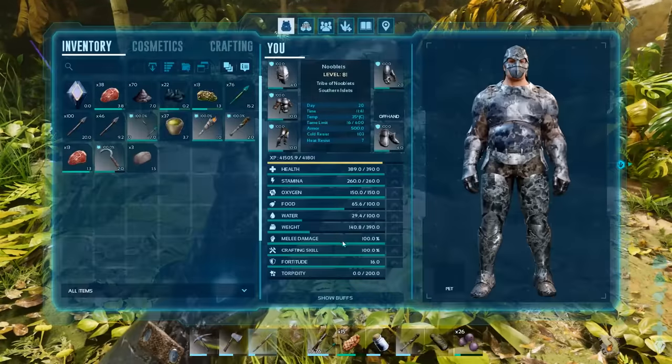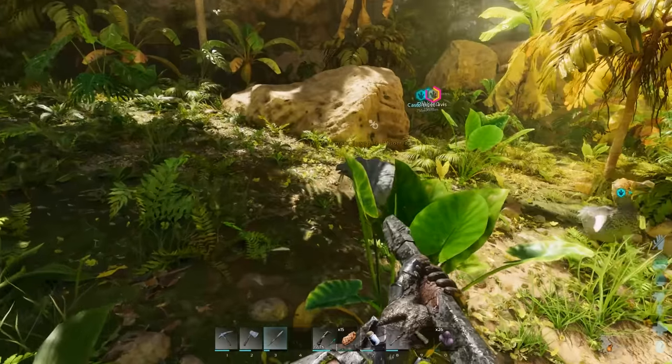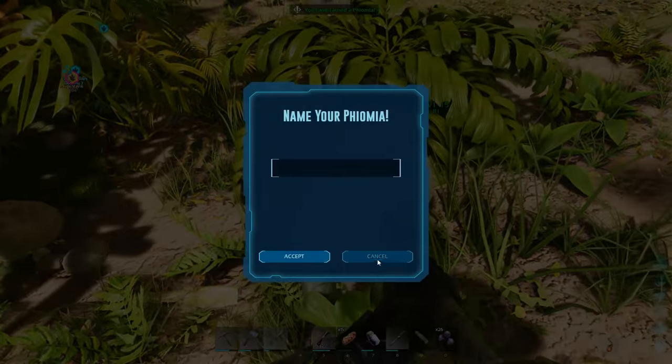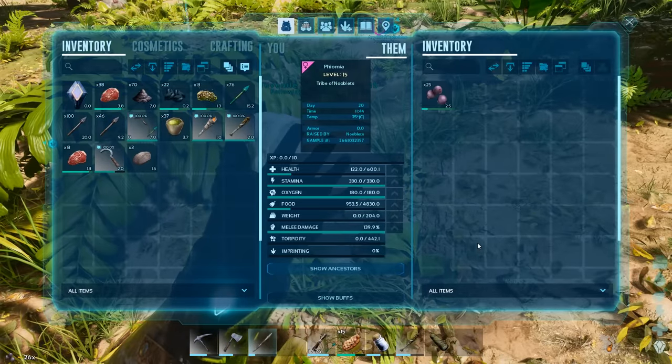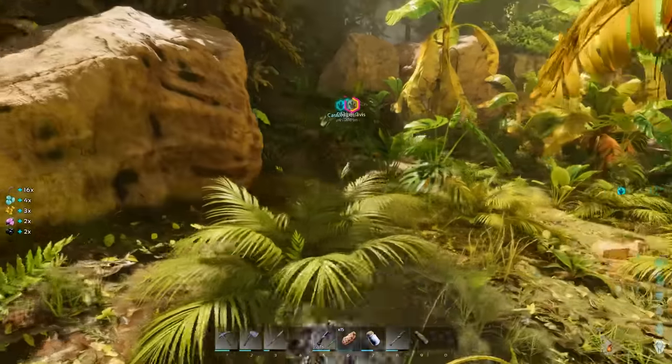Now you need to feed the baby the food it normally eats — berries if it's a herbivore, and meat if it's a carnivore. Put the food on the zero of the hotbar, then click zero when you're close to the baby. And there you go, you've claimed the baby. The baby will rapidly grow up now, and it'll need food to do that, so get the food it eats and put it in its inventory.